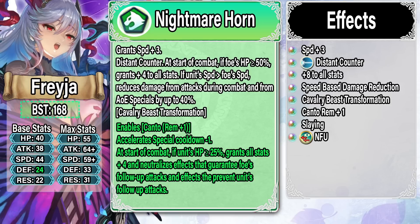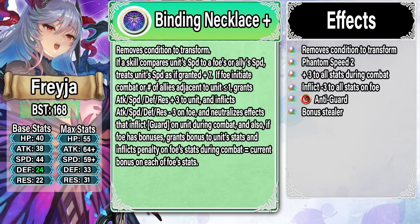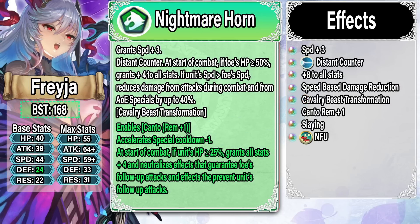The refine gives Cancel Affinity plus one, Slaying, and at start of combat if her HP is greater than or equal to 5% she gets another round of plus four to all stats and No Follow-Up. The Binding Necklace Plus removes the condition to transform; if a skill compares her Speed to a foe or ally's Speed, she gets plus seven Speed — essentially Phantom Speed 2. If the foe initiates combat or the number of adjacent allies is less than or equal to one, she gets plus three to all stats, inflicts minus three to all stats on the foe, neutralizes effects that inflict Guard on herself, and if the foe has bonuses she grabs those bonuses and inflicts a penalty on the foe equal to those bonuses.